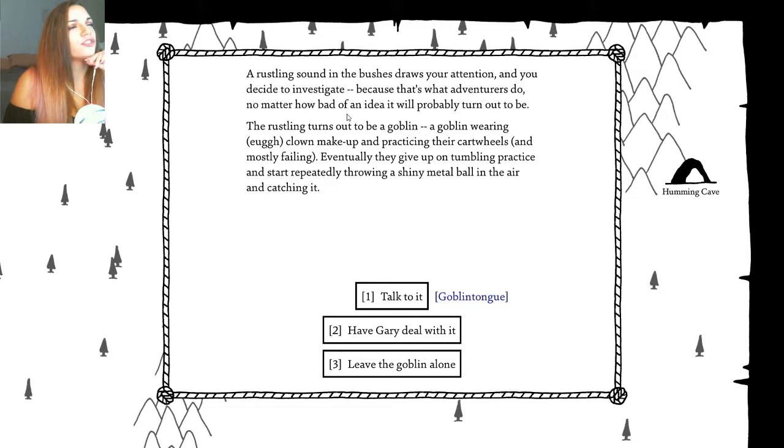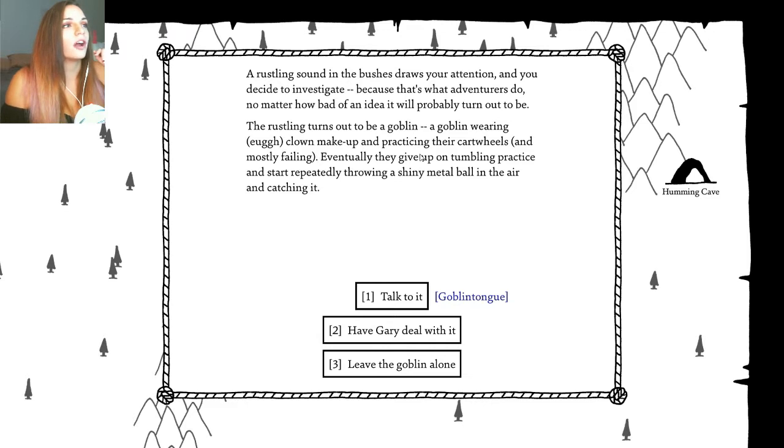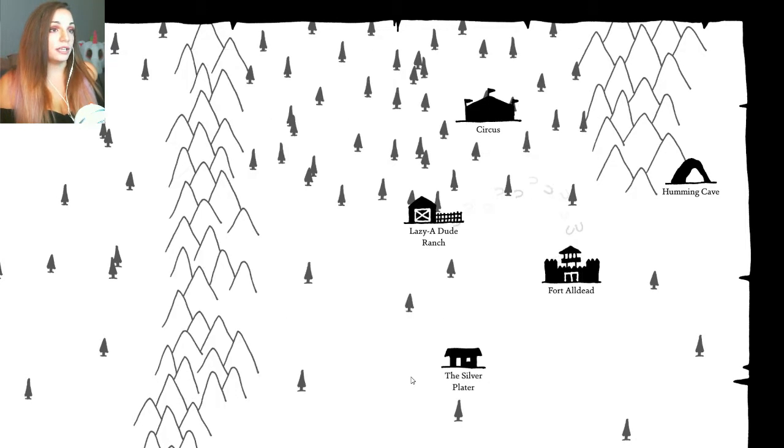Another goblin. A rustling sound in the bushes draws your attention. You decide to investigate, because that's what adventurers do, no matter how bad of an idea it probably turns out to be. The rustling turns out to be a goblin wearing clown makeup and practicing cartwheels, and mostly failing. Eventually they give up on tumbling practice and start repeatedly throwing a shiny metal ball into the air and catching it. He's so scary! Hello, what are you doing? I am learning to juggle. It tosses a single ball in the air, but distracted by the conversation, it misses the catch. But why? A clown be coming, joining the circus, far away to traveling, and then to popping. I guess that makes kind of sense. We're just not going to deal with him right now.